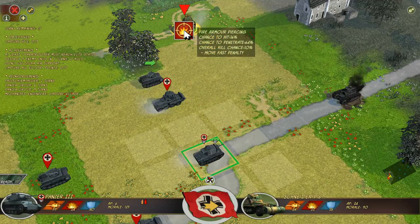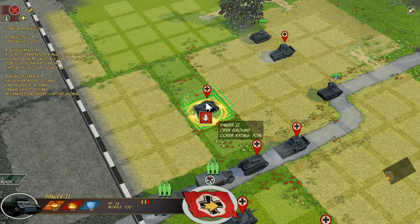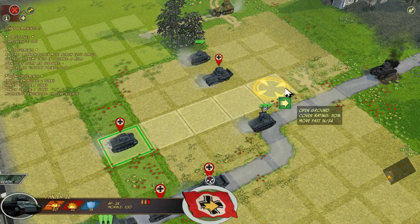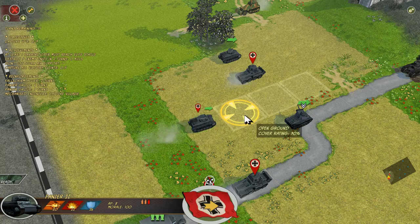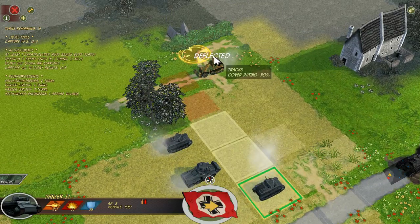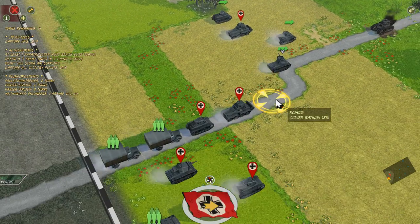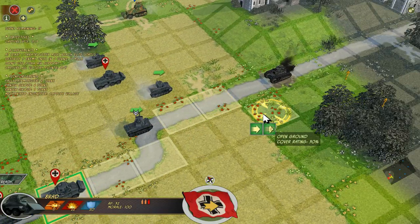We'll go ahead and fire a second shot over here. As you can see, our men are also gaining a little bit of rank for their work, which is pretty incredible. We'll move forward a bit more. Chance to pen is very low, but I'm hoping to get this guy to retreat. We've also got a little bit of assistance from our Stuka dive bombers — we won't be using them yet, but it's definitely something we want to use eventually.